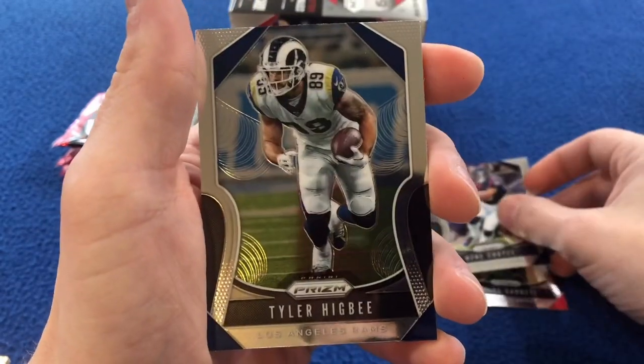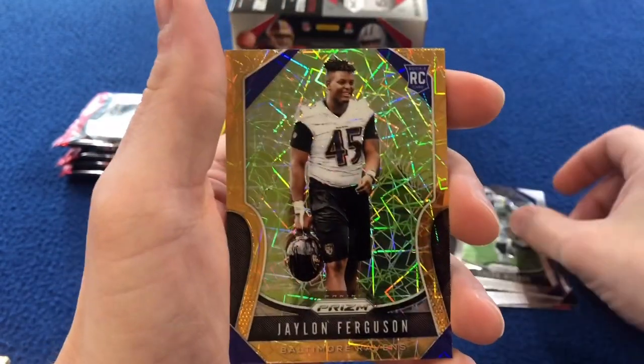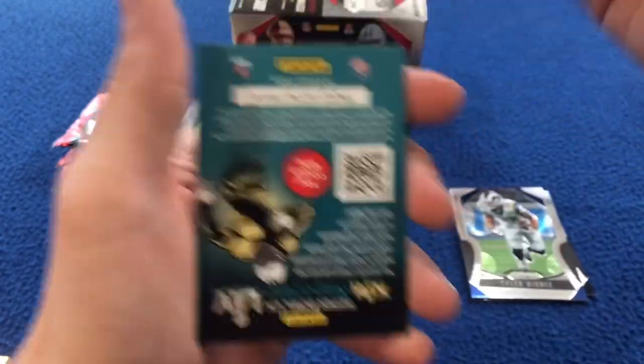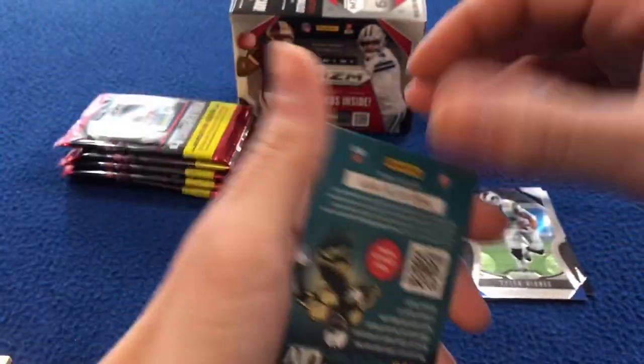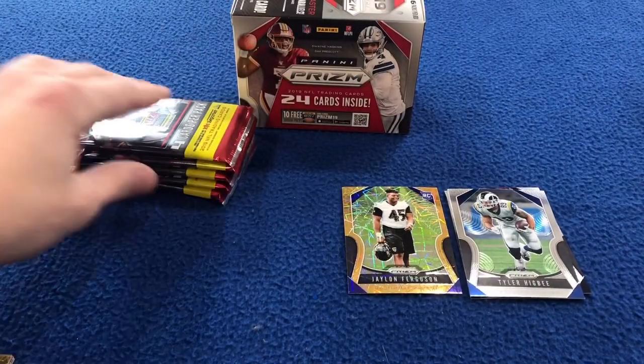I think I got Tyler Higbee, and we got a Jalen Ferguson rookie card in this fancy exclusive parallel. Next pack.